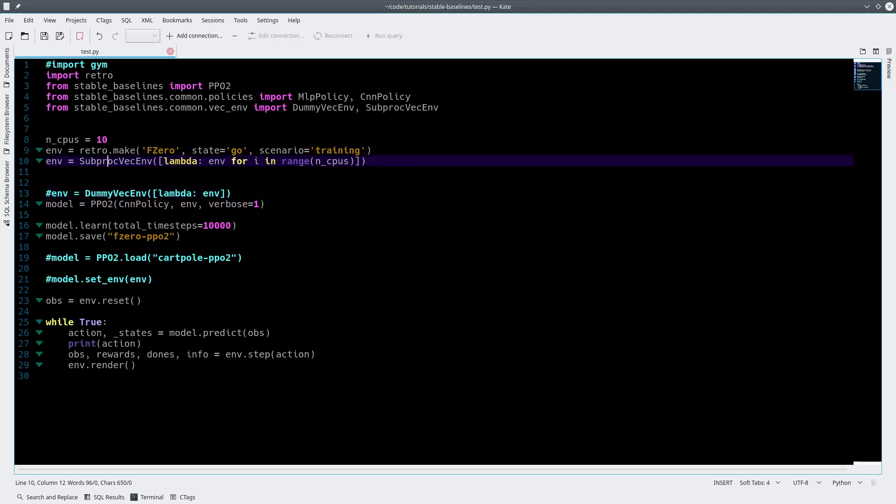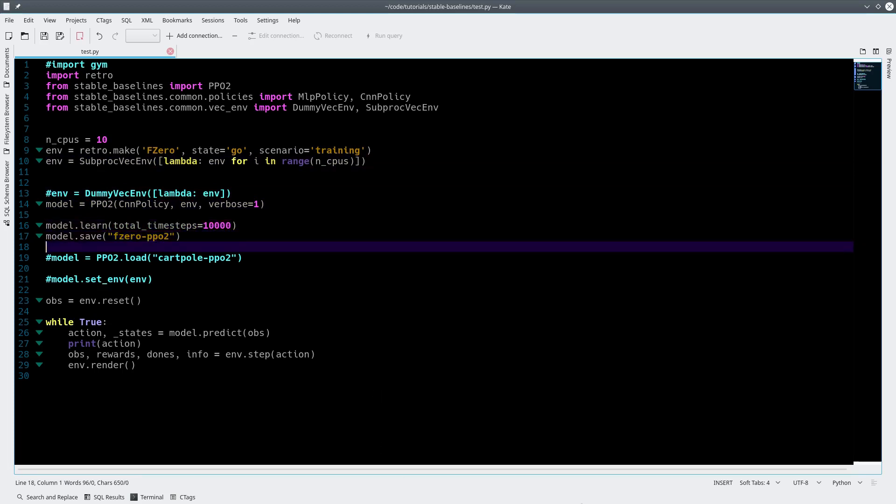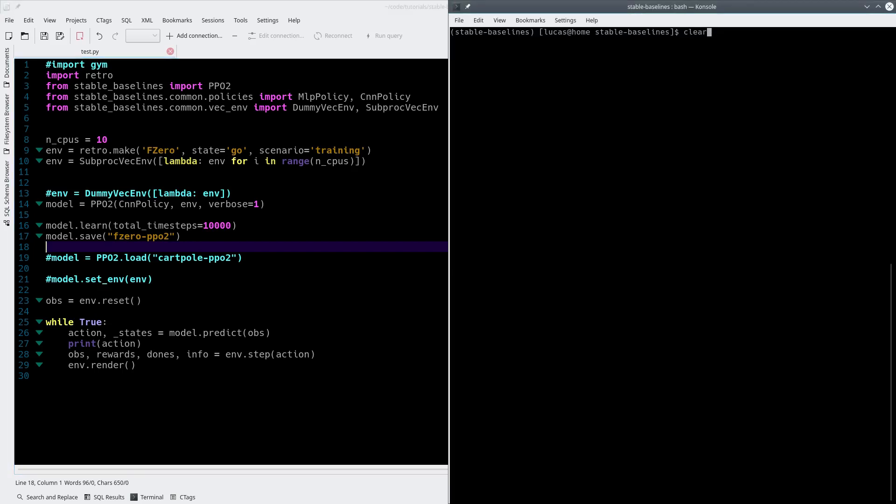So our environment is lambda-ized. I think it takes longer to spool up at the start because it has to generate a vector of all the environments together. But once it's done that, it should work at ten times the speed.